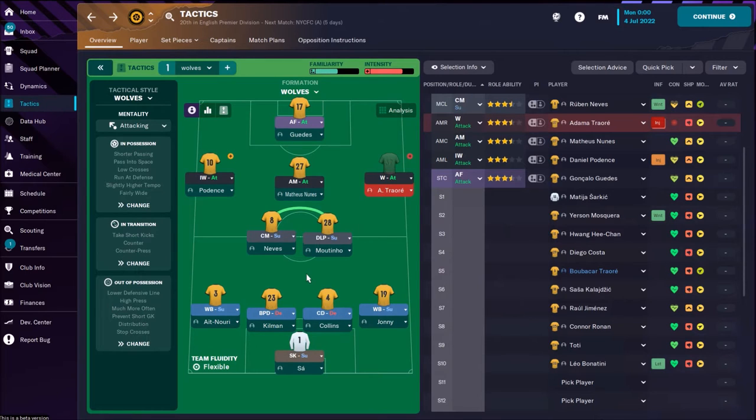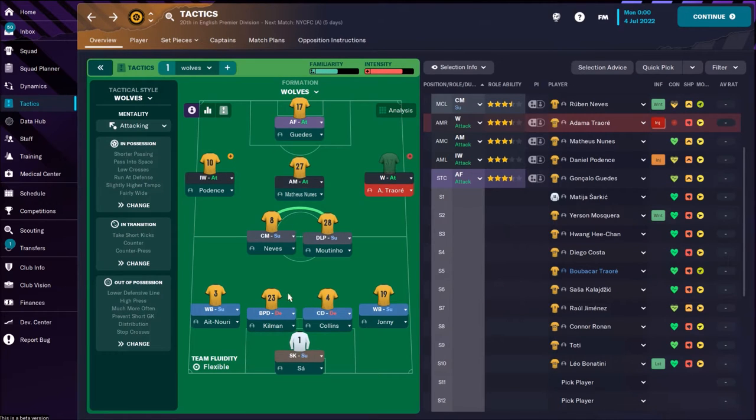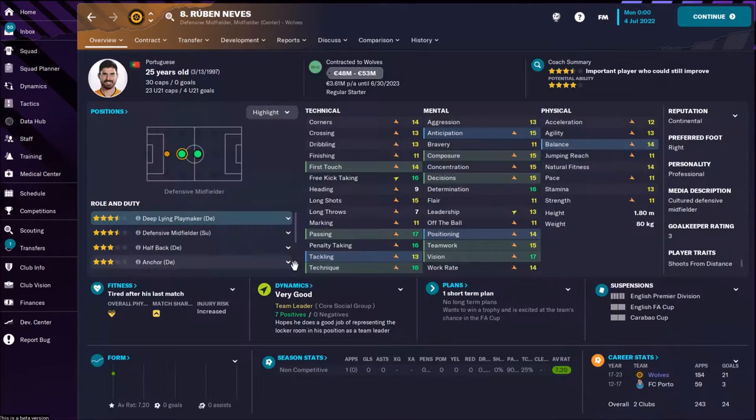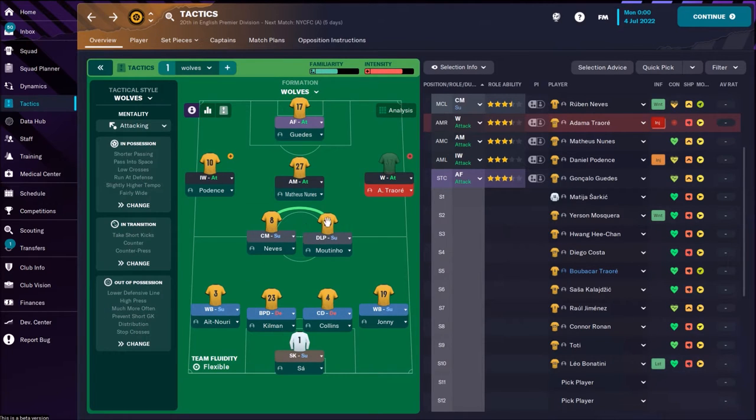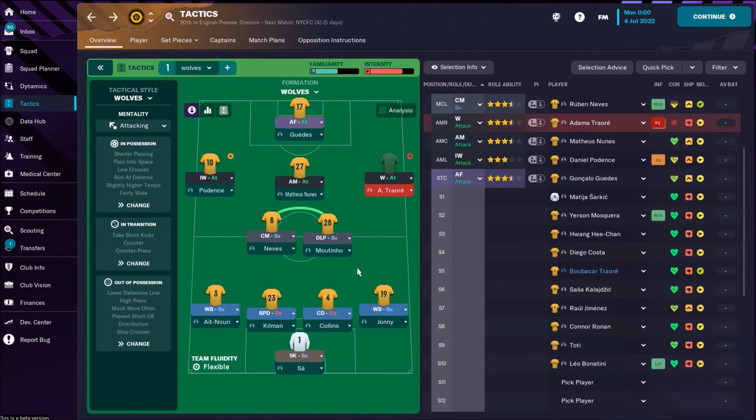In front of the defenders, a pair of CMs — Portuguese guys. That's Moutinho, who is going to play as deep-lying playmaker on support duty, someone who connects your defense with attack. That's Ruben Neves, who in real life is scoring a lot of goals — a fantastic player going to play as CM on support duty. In front of them, that's Matheus Nunes, he's 23, and he can play as an attacking midfielder or box-to-box.